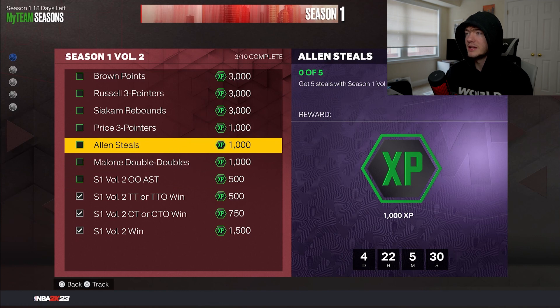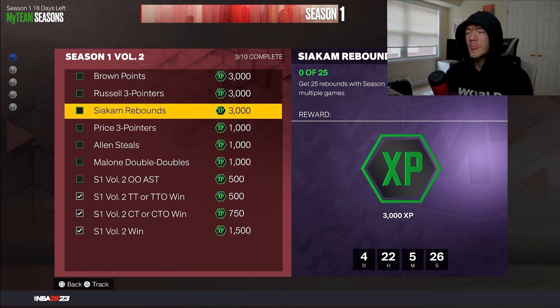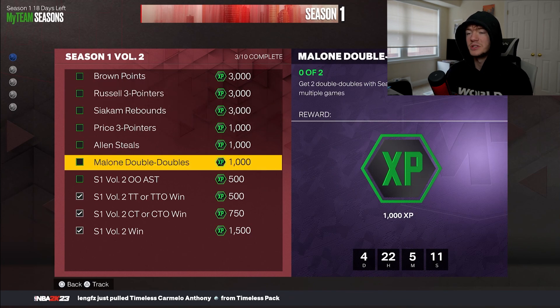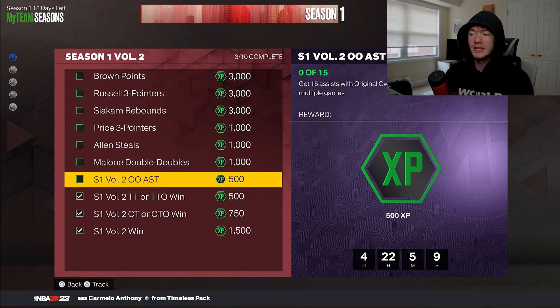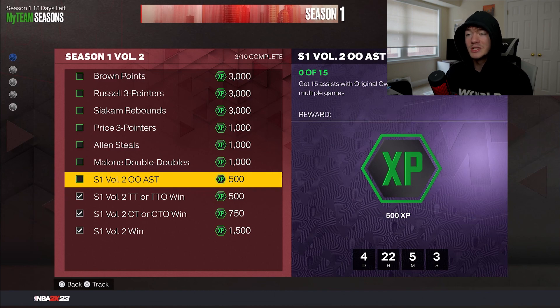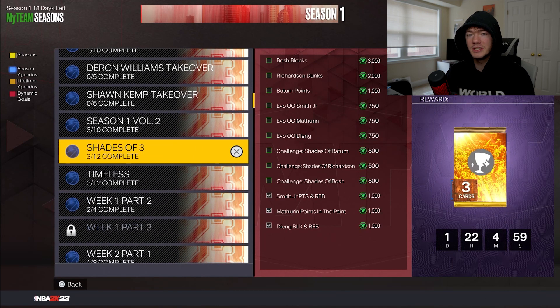I'd ignore Karl Malone since he's super expensive, but you can get Tony Allen to get five seals — relatively easy. 23 pointers with Mark Price, Siakam and D'Angelo Russell are a little expensive, but 25 rebounds with Siakam and 25 three-pointers with D'Angelo Russell can be done at the same time — that's a free 6,000 XP. Don't neglect these. Even if you're just getting gold and emerald cards from free packs, you can still get the two sets of 500, the 750, and the 1,500.